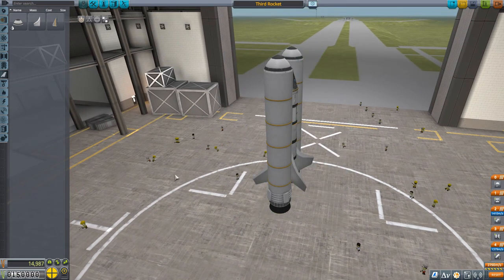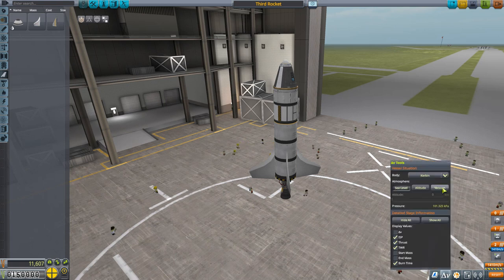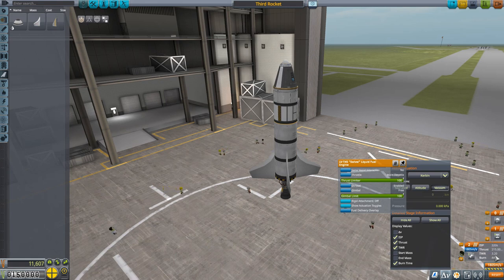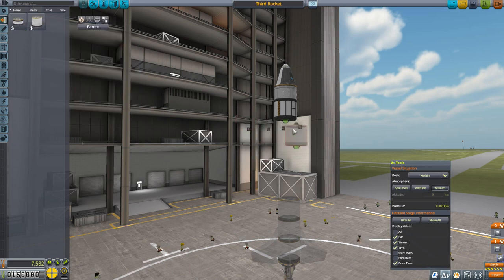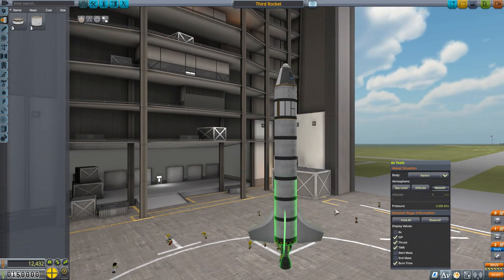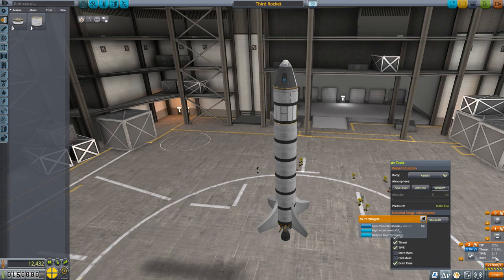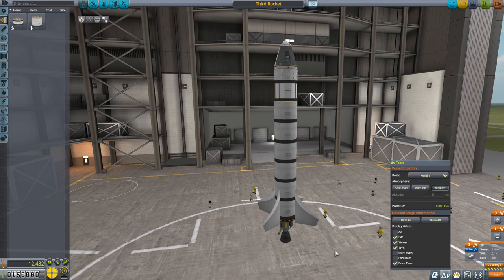I'm also going to remove all of the radio boosters for now. Putting it back on vacuum and turning the thrust all the way up, it's showing 3.2 — that's a lot of thrust. This is going to be an upper-atmosphere stage when it comes on, so I'd like to get it closer to around two. We're going to add three more fuel cans to replace the three materials bays we just took off. Now the thrust-to-weight ratio is 2.14 — still a little high, but looking pretty good. It doesn't yet have the Delta V required to get to space.